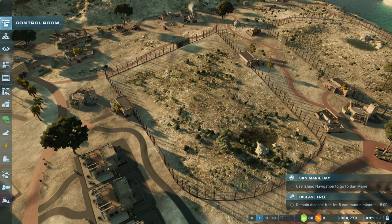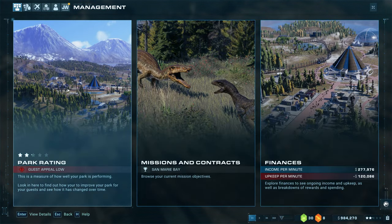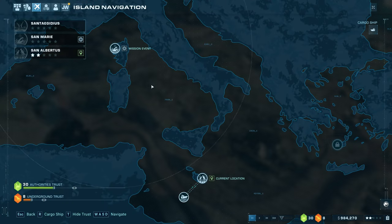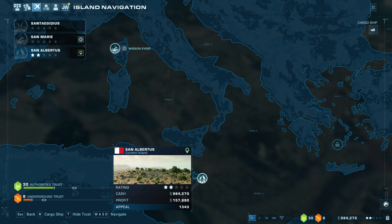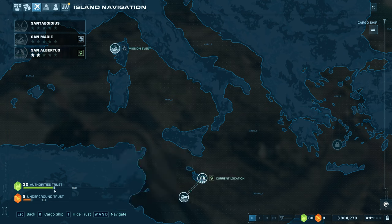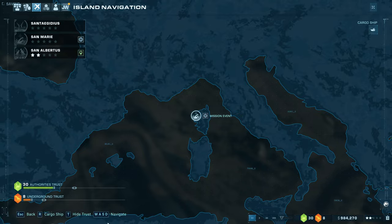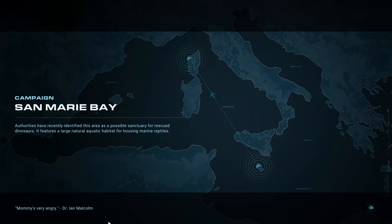We've just unlocked the second island. We're going to head to San Marie - probably this button here. There we go, that's my cargo ship. So you can see our rating, our cash, our profit. We're doing okay on San Alberta - it kind of came together towards the end of the last video. Our maximum trust is also raised up for the authorities and the underground. Let's head to San Marie and get started on the next part of the game.